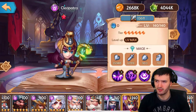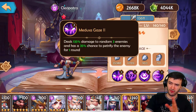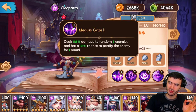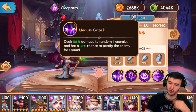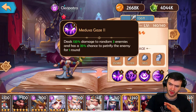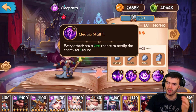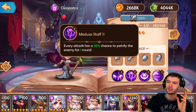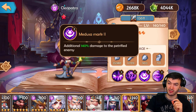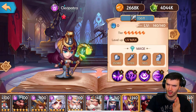My second favorite Human hero is Cleopatra, who is similar to Captain Hook but slightly different. She deals 130% damage to three random enemies with a 35% chance to petrify for one round — compared to Hook's 25% chance on all enemies. More chance to petrify but hits fewer targets. Her second ability gives every attack a 25% chance to petrify for one round, and her fourth ability also deals 140% additional damage to petrified enemies — almost identical to Captain Hook.